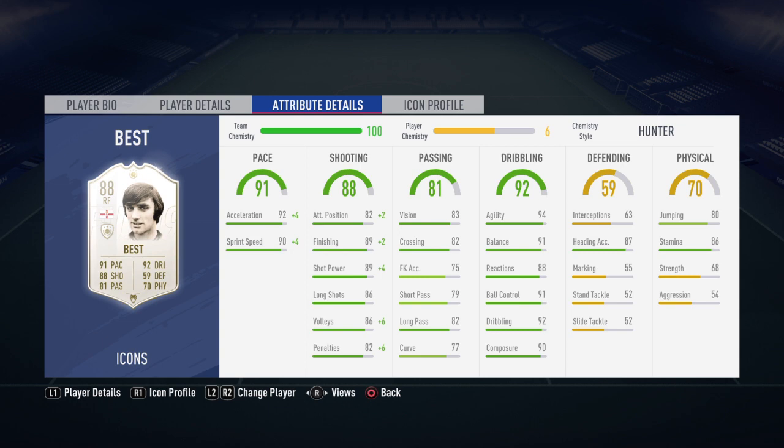Looking at his in-game stats, he's got 92 acceleration plus 4 because I've got Hunter on him, which makes him very fast - 96 acceleration. But in game he doesn't feel like he's that fast. He feels fast, but players like Neymar, Bale, Mbappe, and Hazard all feel quicker in my opinion. He just doesn't feel amazing.